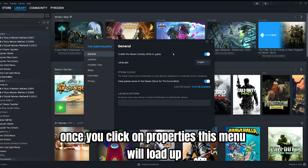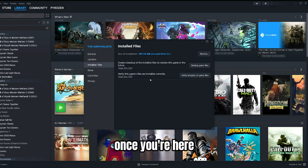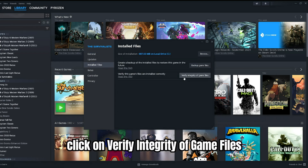Once you've clicked on Properties, this menu will load up. On this menu, go to Installed Files, right here. Once you're here, click on Verify Integrity of Game Files.